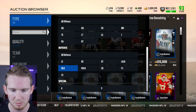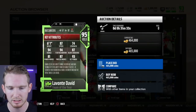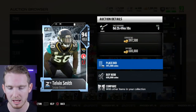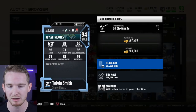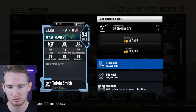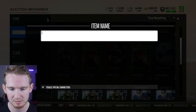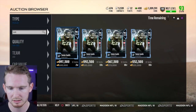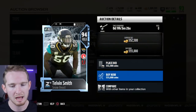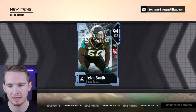The next position is right outside linebacker. I was originally thinking Lavante David because of his Read and React chemistry and high zone coverage, but I think Telvin Smith is a better card. He has one extra speed, better block shedding, and is a bit taller. With the Ultimate Freeze zero chill jerseys he'll get a plus-one speed boost, giving him 89 speed instead of 88. He's going for 555,000 coins — a bit more than I'd like — but I think it's worth it. Welcome to the team, Telvin Smith.